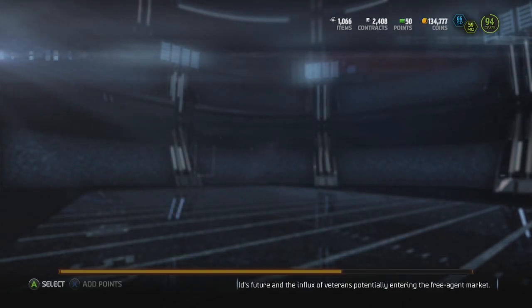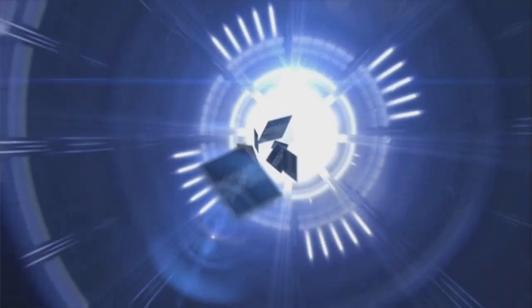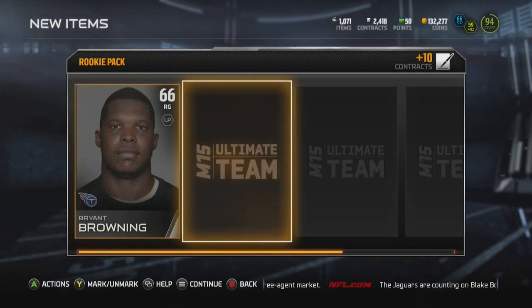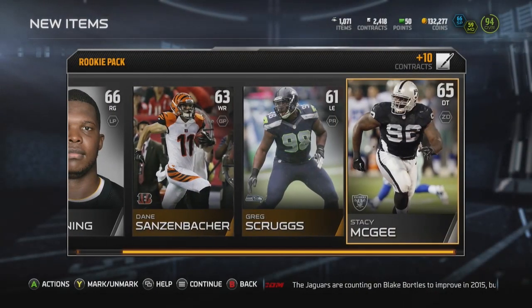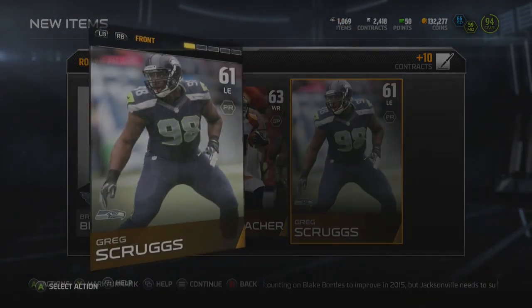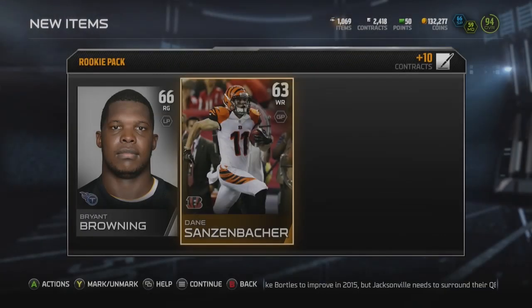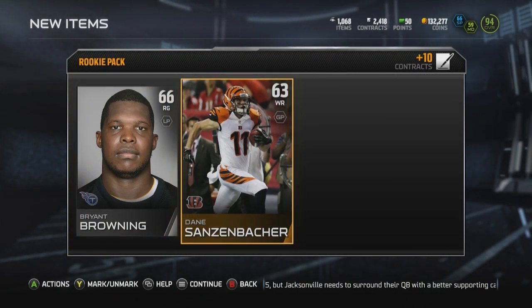We hit on 4 out of 5 on those. If you're not going to complete the Barry Sanders set, pull about 20k in packs and you should be able to make some profit because most of these cards are going for about 1,000 coins each. Some cards are even going for upwards of 10,000 coins, so you could definitely make some good profit in these packs. And what a troll — we pull the same card in back-to-back packs.